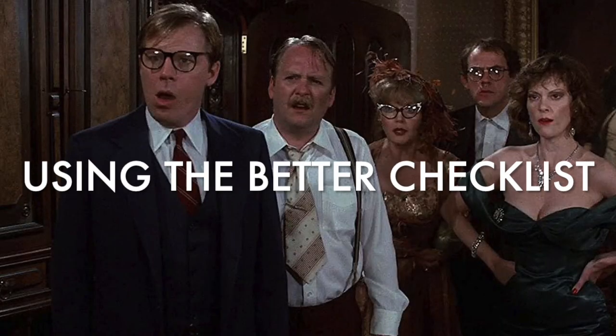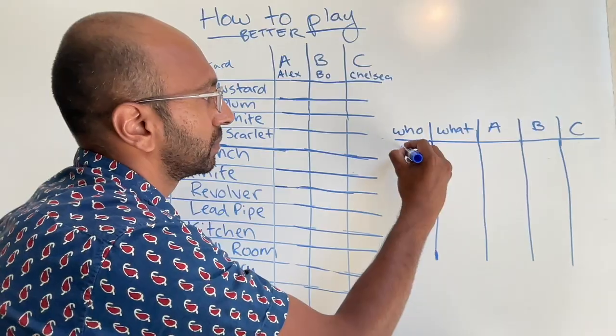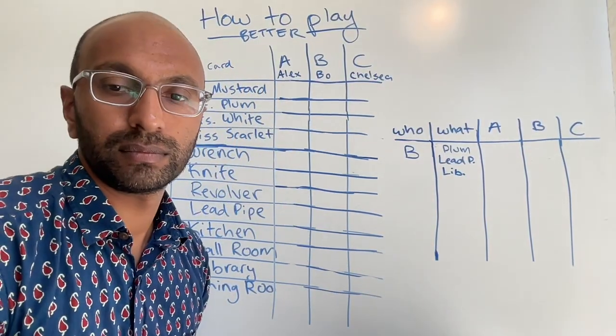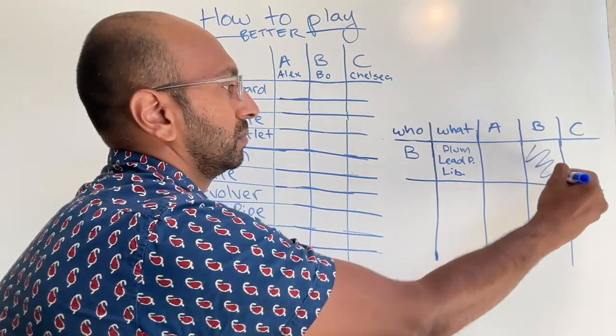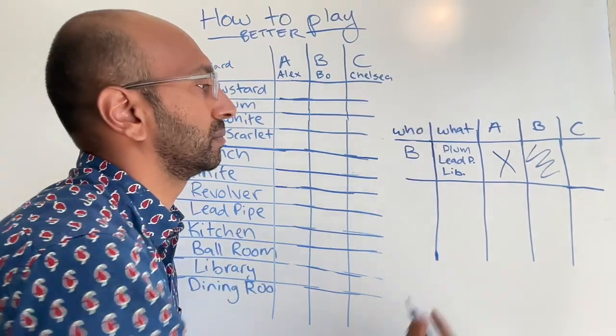Let's see how this checklist works with our examples. Bo suggests Professor Plum with the lead pipe in the library. We write this in the suggestion log: Bo in the first column as the suggester, the three cards he suggested, and then what happened for the other players. Right off the bat, we put a squiggle under Bo's name because he's the suggester — we won't be able to get information about his cards. Let's say Alex was unable to refute, so we put an X under his name, indicating he doesn't have any of those cards.